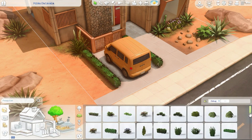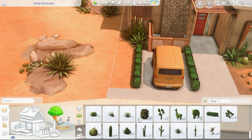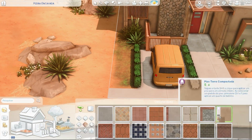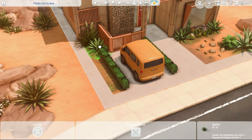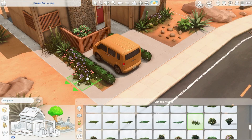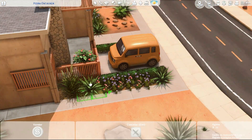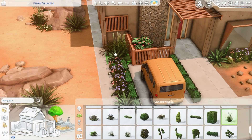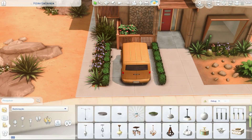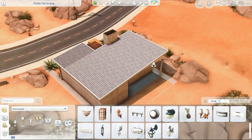So, this house here is very small - it's a 20x15 lot. If I'm not mistaken, it's called Pedra Encravada. Because it's very small, I practically couldn't move much around because of its configuration. But I improved things, added things, and made the rooms bigger - you'll see.